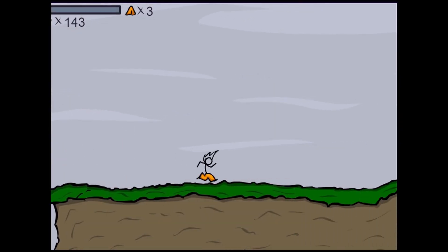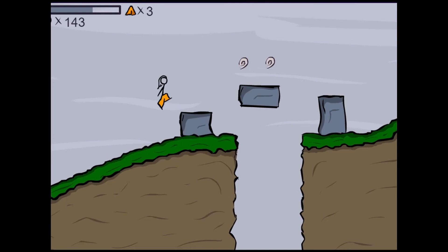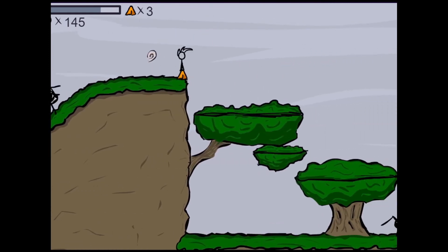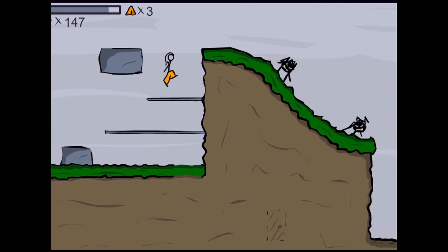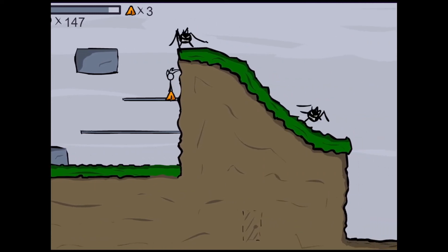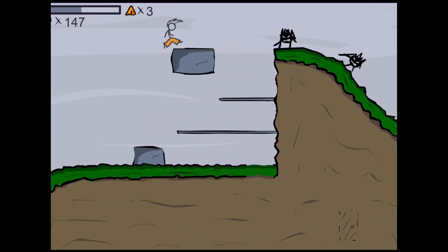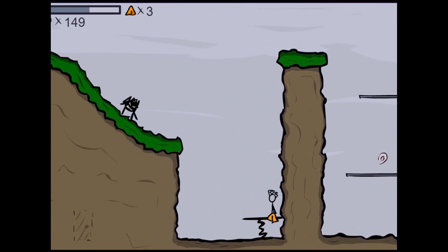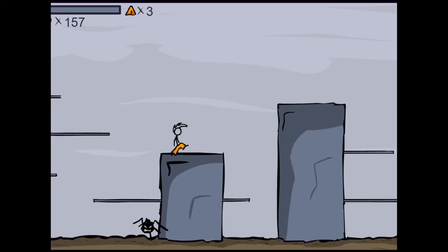It looks like we are in the overworld, question mark. I'm sorry if my commentary isn't very interesting — I'm kind of new to the whole playthrough slash gameplay thing, and I'm recording really late at night so I can't really be super loud. We're just gonna skip those guys, and I want the little snail shells — I guess I don't know what else to call them. Just snail shells, I'll call them that. What are these things? They're like crows.